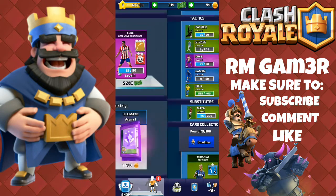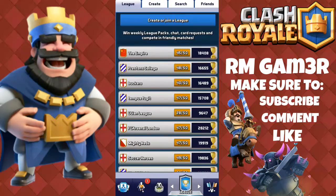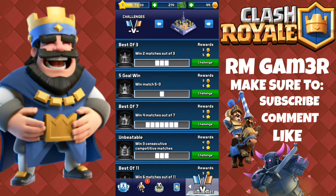Here's the shop — it's so similar to Clash Royale. You can buy coins, gems, and players as well. You can also join clans and join tournaments. It's just Clash Royale, but yeah, let's go into a battle and search for an opponent.